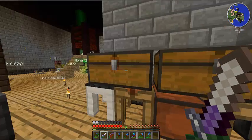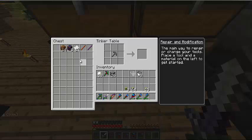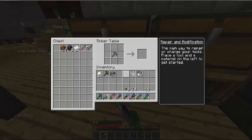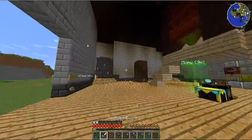The tinker table will also grab items from the adjacent chest. So for example, if a chest is right here, I can pull out items like paper and they're not in the chest anymore. If I put them back, they go back. That's a really useful feature from Tinkers' Construct.